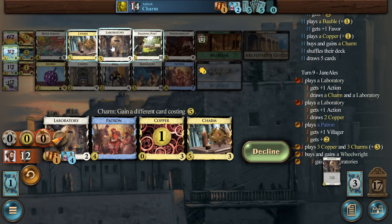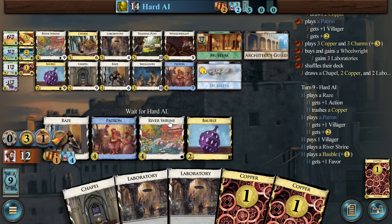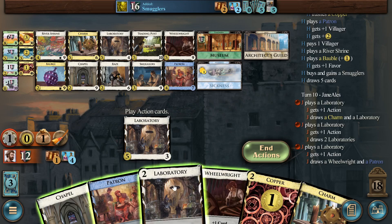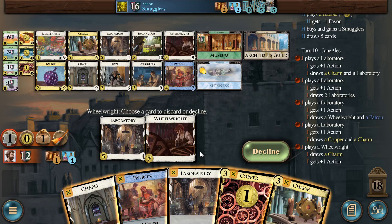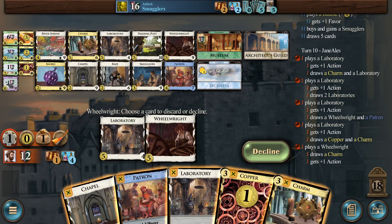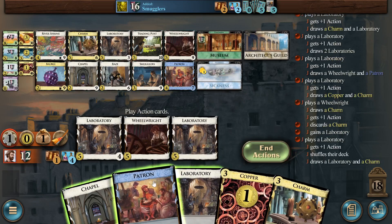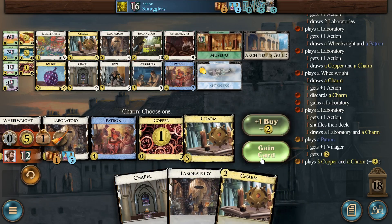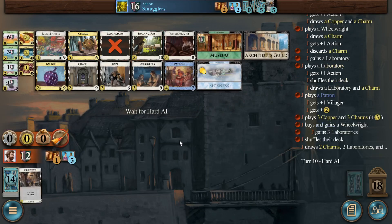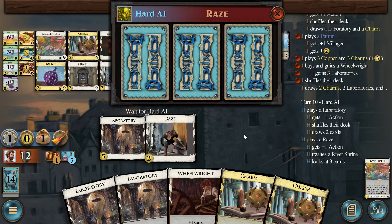Let's see — a Wheelwright and three labs. The bot has a Smuggler. Whatever I want most here, I can gain it and play it. I'm thinking: can I empty the labs? Yeah, if I can do that let's do that, because with the bot having a Smuggler, I'll be happy if it cannot smuggle a laboratory. And if I have all the labs, it cannot. Bot can have a Wheelwright. Well, now I feel like I've totally won — I don't know how I won the lab split this badly, but somehow I did.